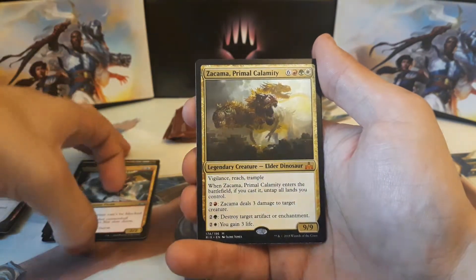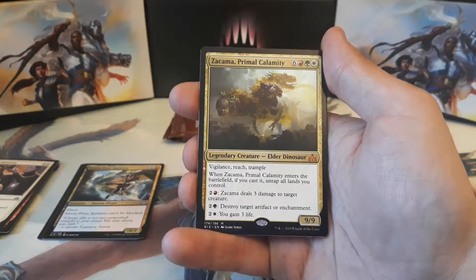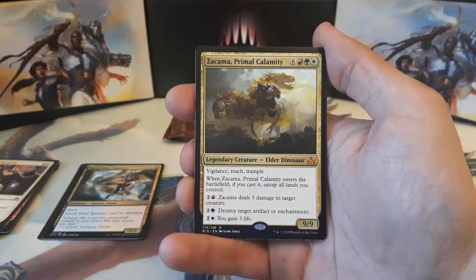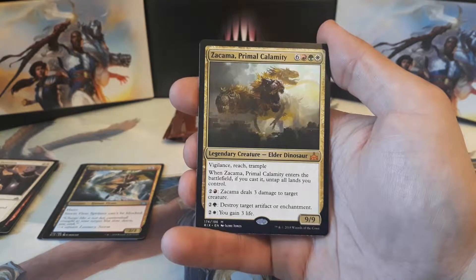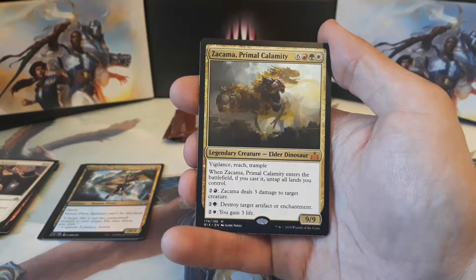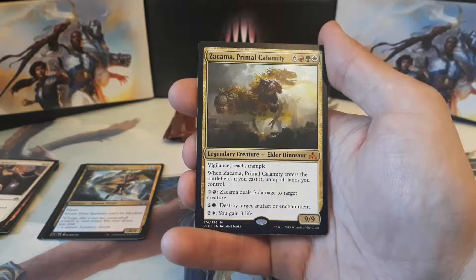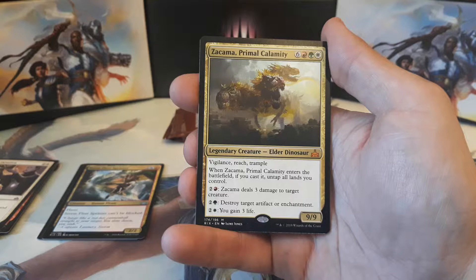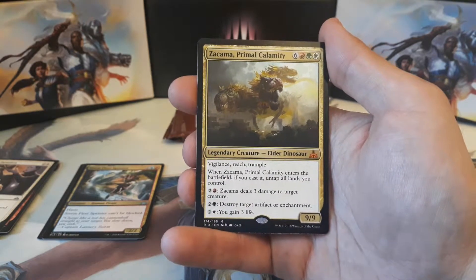Our rare is a Mythic — Zekama, Primal Calamity, a 9/9 Elder Dinosaur. Six, one red, one green, and one white, for a 9/9 with Vigilance, Reach, and Trample. When he enters the battlefield, if you cast it, untap all lands you control. His activated abilities: pay two and one red — Zekama deals three damage to target creature; pay two and one green — destroy target artifact or enchantment; and two and one white — you gain three life.